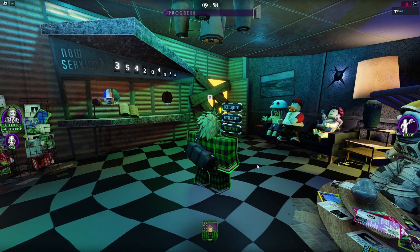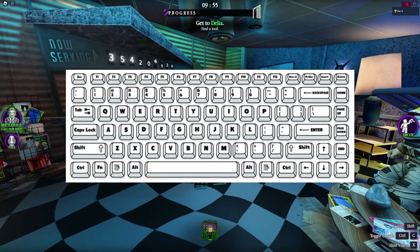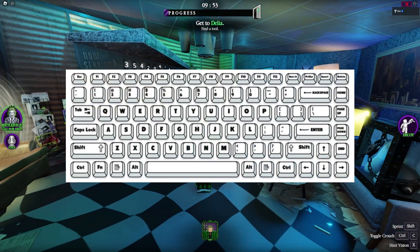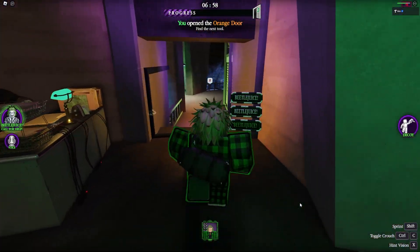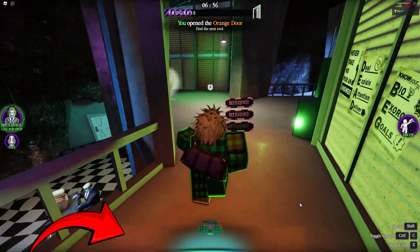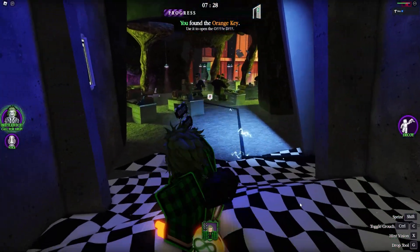Next up, the controls. If you're playing on the computer, you have two options for movement: the W, A, S, and D keys or the arrow keys, whichever feels more comfortable to you. Next up, the Shift key — this is your best friend when it comes to making a quick getaway. But watch out for the stamina bar at the bottom of the screen; once it's drained you have to wait a bit before being able to sprint again.